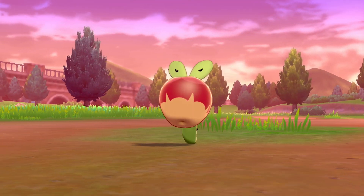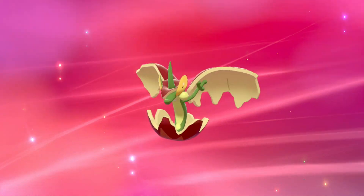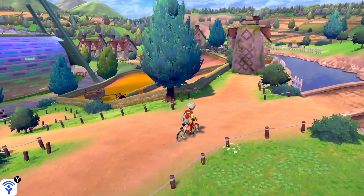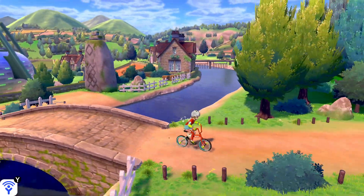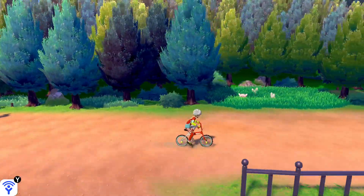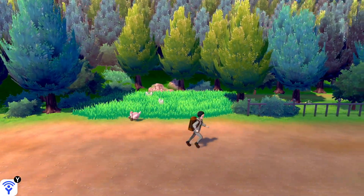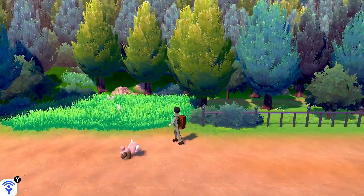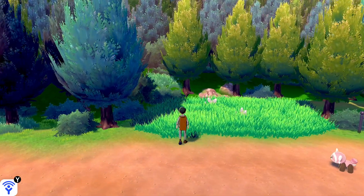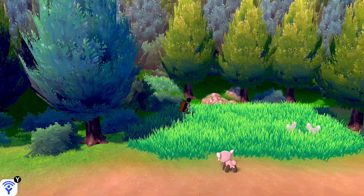Hey guys, it's Simon. In this video I'm going to show you how to catch Applin and evolve Applin in Pokemon Sword and Pokemon Shield. From Turrfield, ride over the bridge onto Route 5, and past the broadcasters you'll find this patch of grass here. This is where we're going to find Applin, but we can only encounter Applin through surprise encounters — this is when an exclamation mark pops up in the grass and you head towards it, just like this.